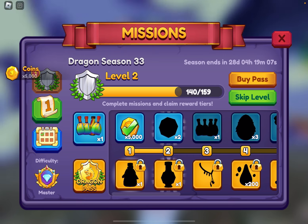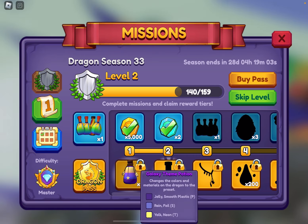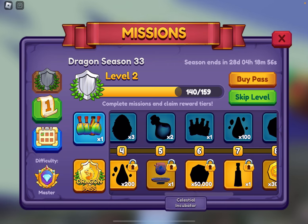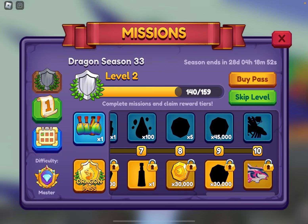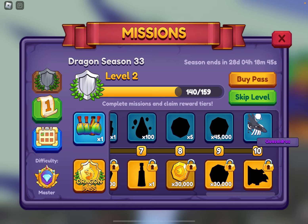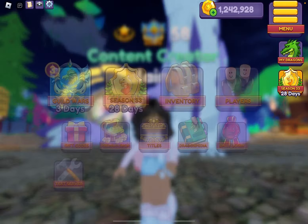We got 5,000 coins and two spin tokens, and in here — oh my gosh — it is galaxy! We have the galaxy bridal, we have the celestial incubator, the orbit potion, and then we have the Lumluen returning. Oh my gosh, I definitely am getting this pass because I want the Lumluen, and I'm so excited to get the Chrysaldris.